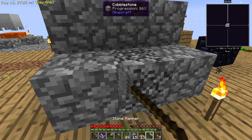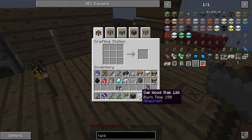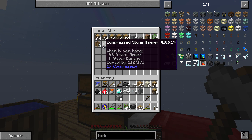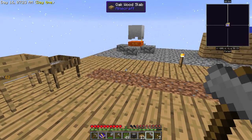There we go — bam! We've got some gravel and we compress it just by doing that. A lot of things can be compressed. You can see I made a compressed stone hammer — that's nine of those hammers combined.